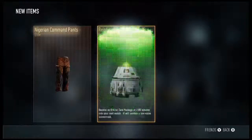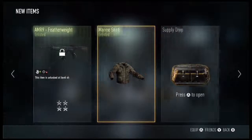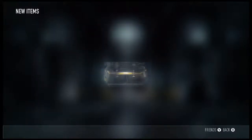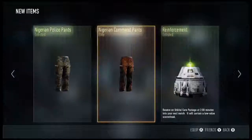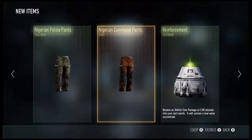Okay, we got ourselves an elite Nigerian Commando Pants and a Reinforcement Kit Package. Last one on this batch — come on, elite! No. I've got 12 more to open, so we'll take the Nigerian Commando Pants. That was the only elite item we got so far. Don't go away, I've got 12 more to go.